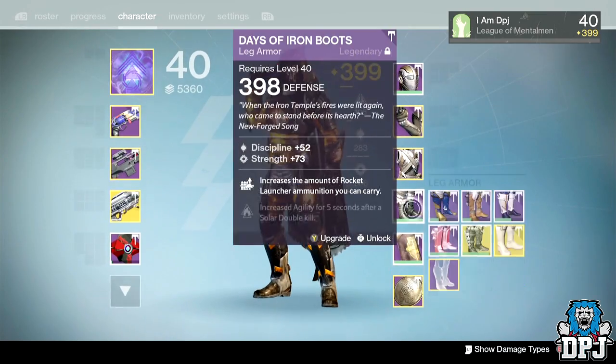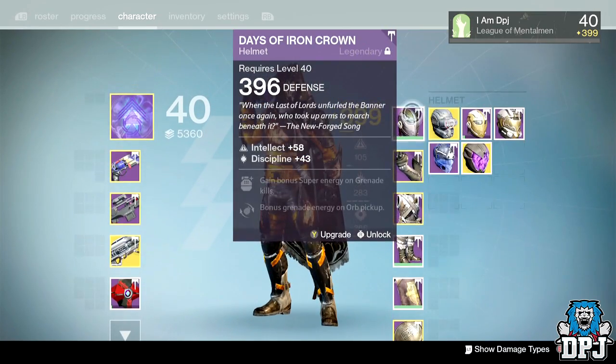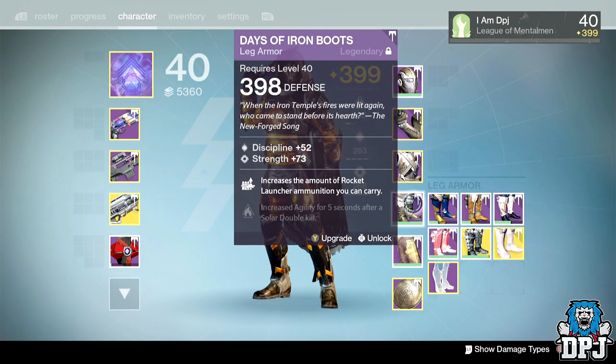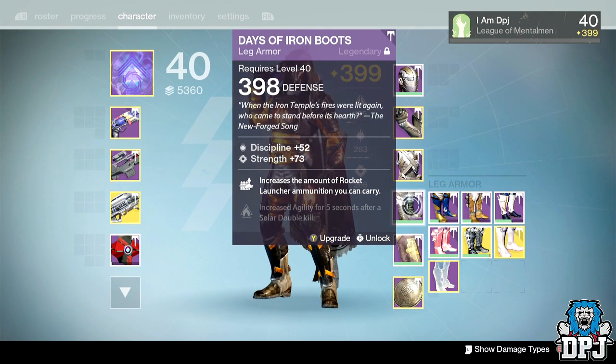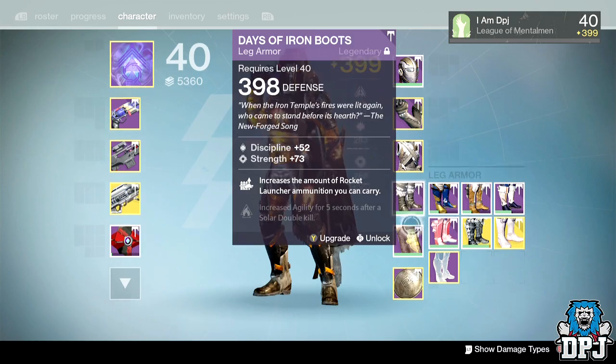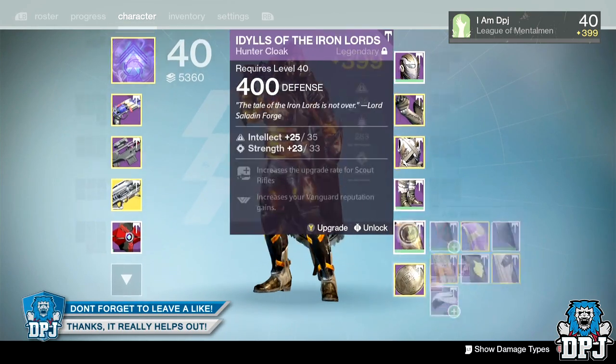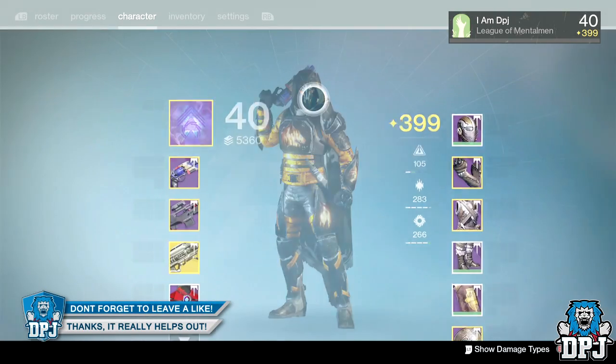I desperately need legs and a helmet. Legs — are they dropping from Iron Banner this time around? I may grind Iron Banner for 400 legs. I also need a 400 artifact, which isn't hard to come by, but let's just get straight into it.